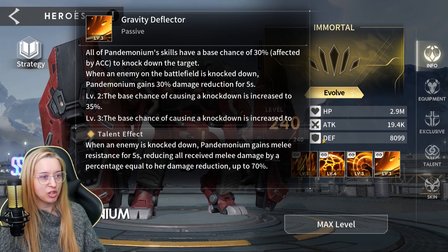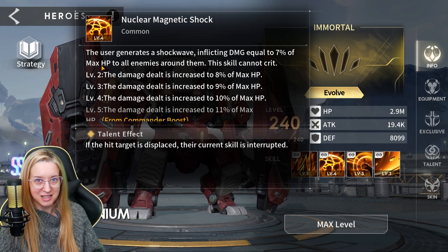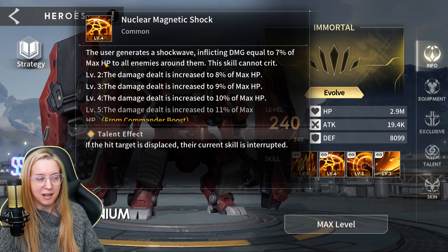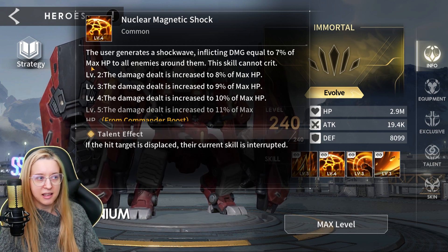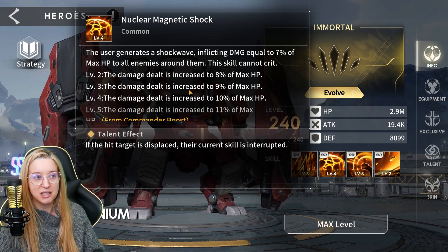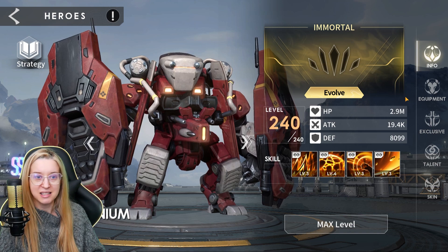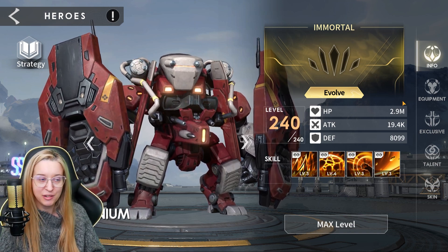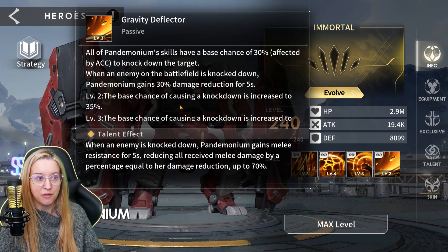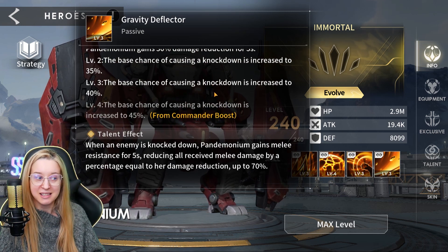Now, I could be wrong, but it doesn't say enemy's max HP, so I believe this means his max HP. Zyda has the same wording, and I think there's a couple others as well. But it doesn't say the enemy's max HP, so I believe they mean his HP instead of like defense-based damage. If you guys have 100% clarification that I'm wrong, please let me know, and I will make a pinned comment or note in the description if it really is enemy max HP. But it does not say that, so I'm taking it as his HP.